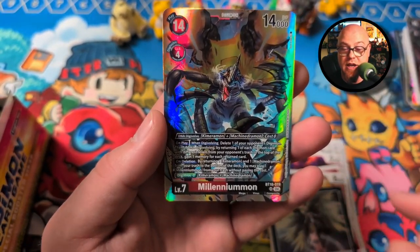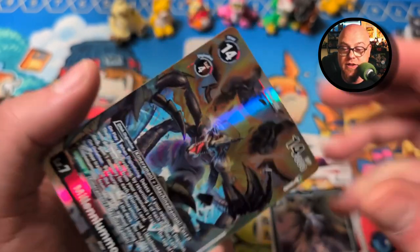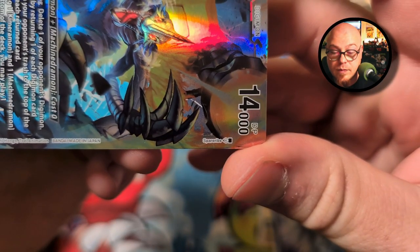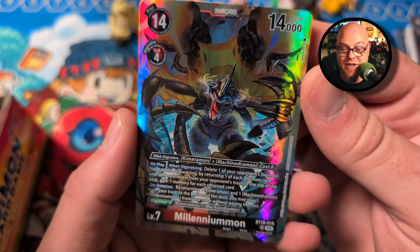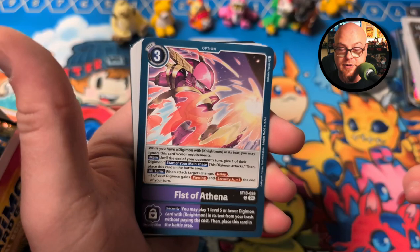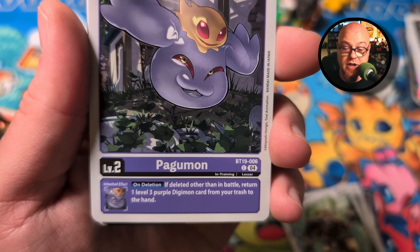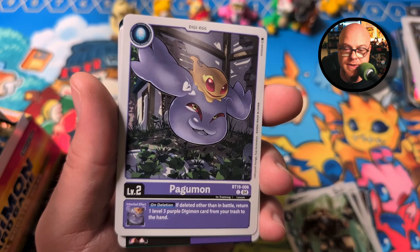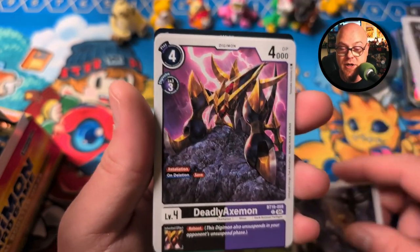Seventh Divine Cruise and a Millenniummon — the artwork is just incredible. Let's see who did this one. I'm going to read that as Spare Ribs — nice work! Arbor Mon, Snatchmon, Pedaldramon, Fist of Athena. Pagumon — let's check this one out. On deletion, if deleted other than in battle, return one level three purple Digimon card from your trash to the hand. Definitely playing up the purple scheme where it seems like they play from trash. It feels like the majority of purple decks love to play from the trash — pretty neat.